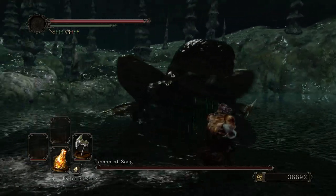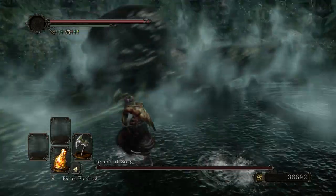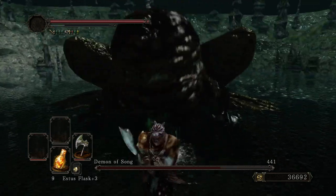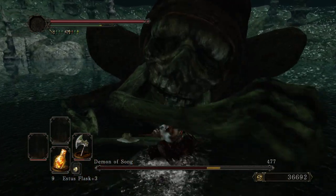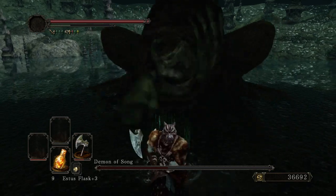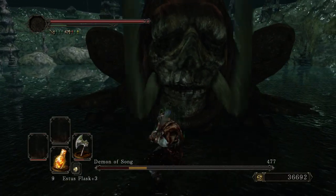The bosses are not where Dark Souls 2 shines. Just walk away. He's resting — slash, slash, slash, slash, unload all that stamina. He's coming out of his shell. Now he's going to be resting — slash, slash, slash, slash. He's coming out of his shell again. Guess what? He's resting again. Slash, slash, slash, slash. Is he going to come out of his shell? He is. Oh, he's going to do something. That was one of his two dangerous attacks. The other one is where he actually shoots a jet of water in front of him, and it's very poorly telegraphed.